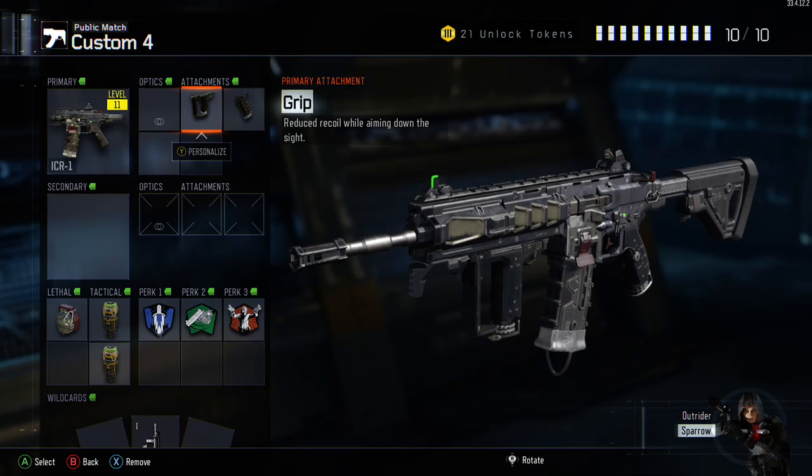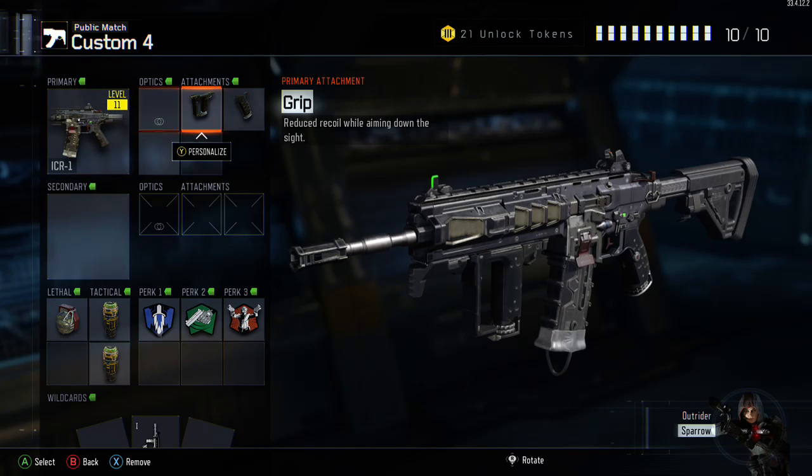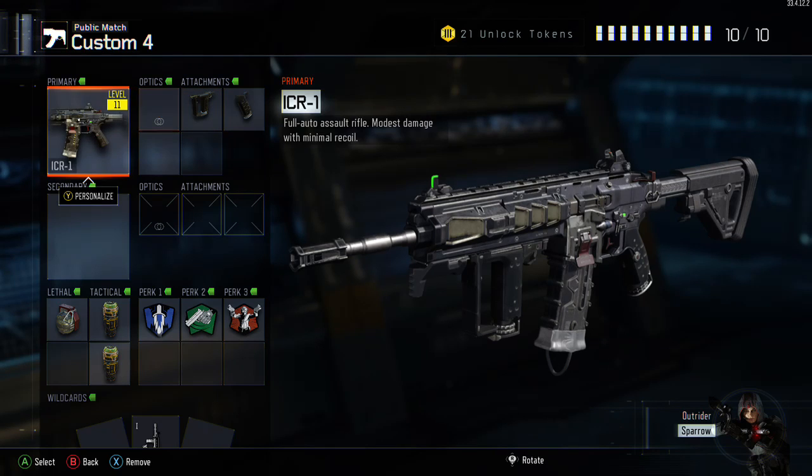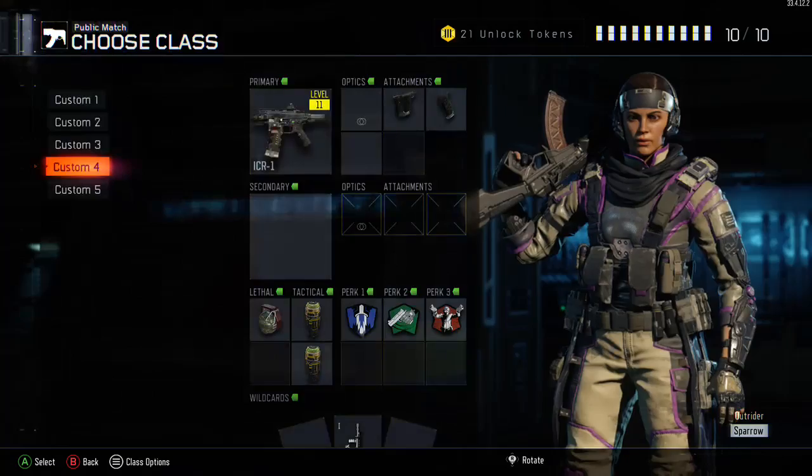I use a grip and a quickdraw on the ICR-1. Of course you can use any attachments you like, but personally this is what I prefer. I'll make another best class setups in Black Ops 3 video for you guys later on, but here's a simple overview to get you started.